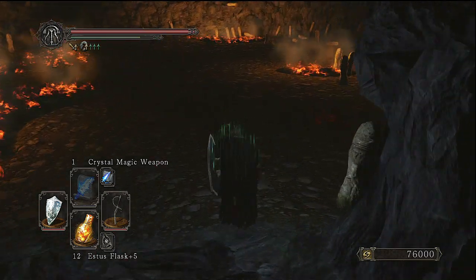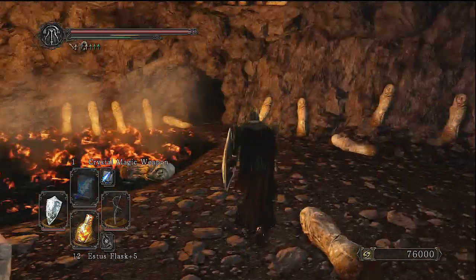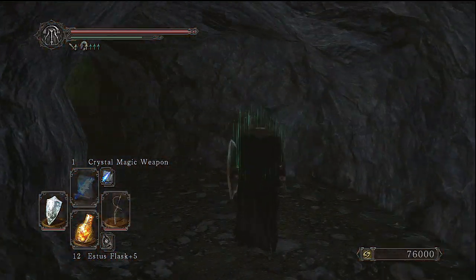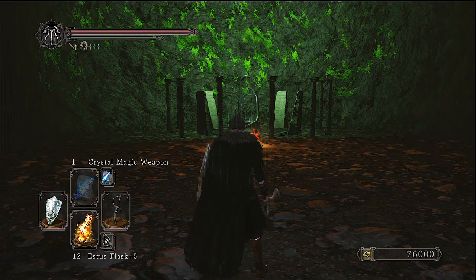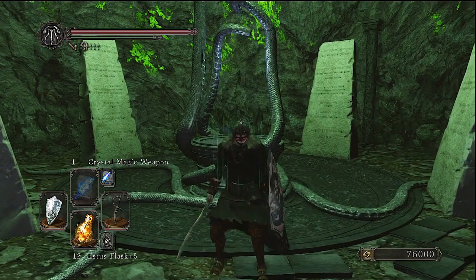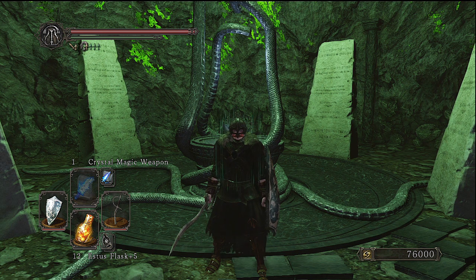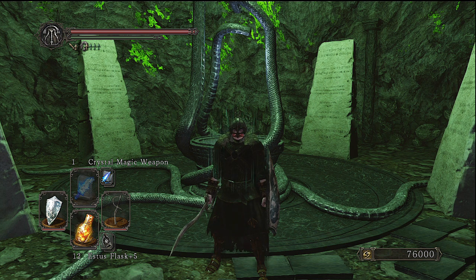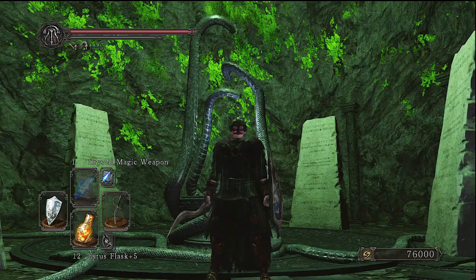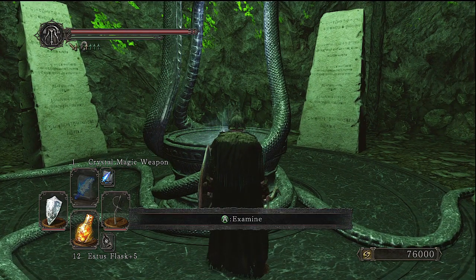Has anybody ever wondered why the rooms that hold the primal bonfires are so big? I actually believe this is the reason for it, because as you can see when we go around here, this never used to be here. This is how you access the soon-to-be-released DLC. As I'm playing this, it still hasn't been released yet — I'm just waiting. As soon as it releases, I'm going to be doing a completely blind and live playthrough. But this is how you access the DLC — all you have to do is examine this and you will be warped into the beginning of the DLC.